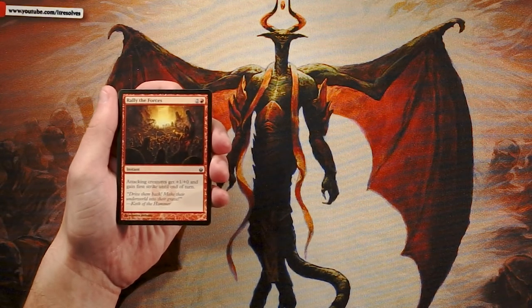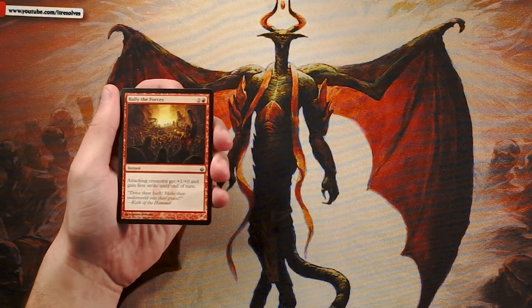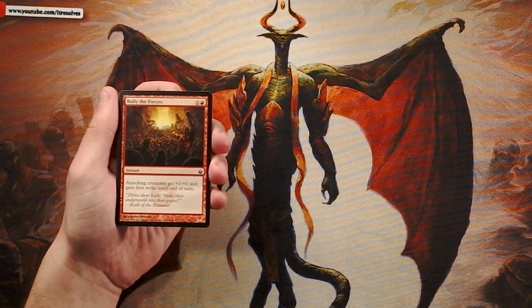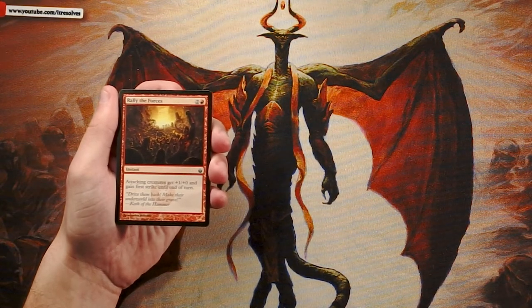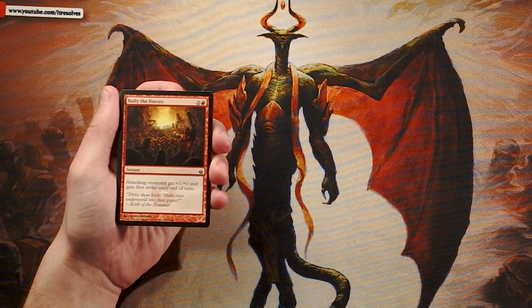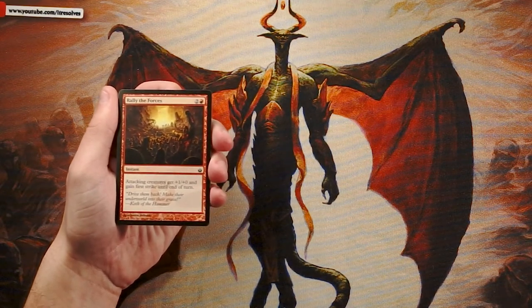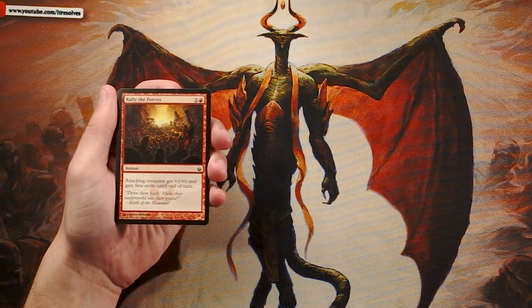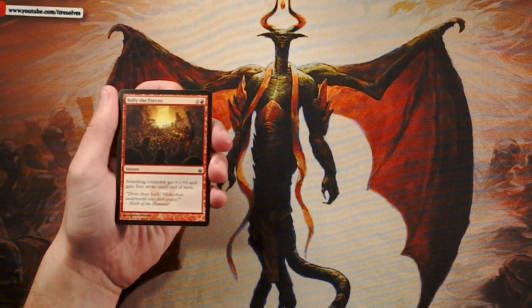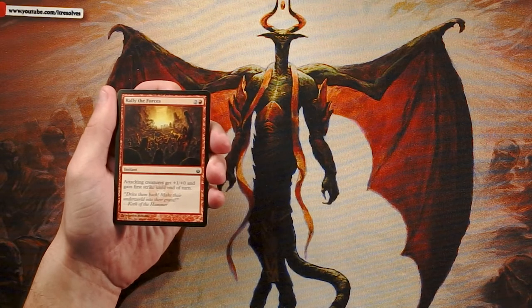On top of the buff, that first strike makes a huge difference. If your two-two is up against an opposing two-two, they will always lose combat when blocking. I don't think this is a first pick — it's something you grab later once you know what you're in — but it's a very strong card, similar to Trumpet Blast, and could be game-winning in a go-wide strategy.